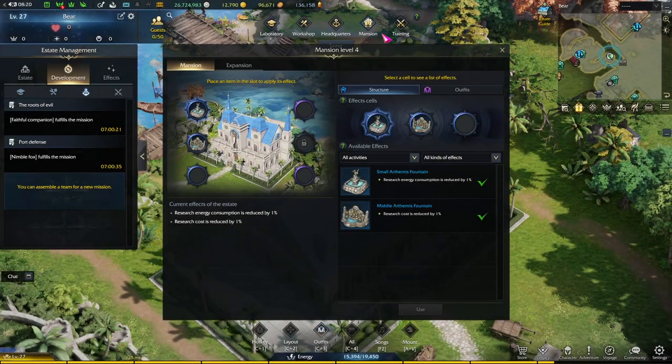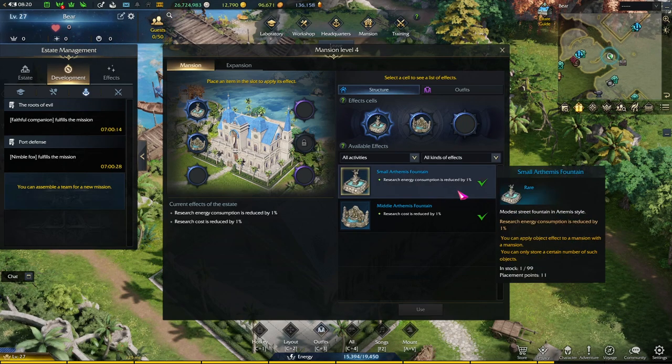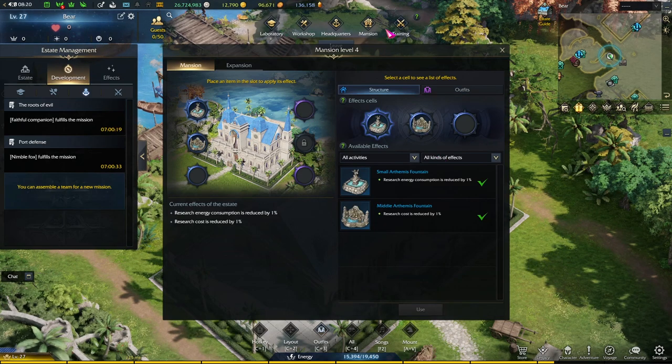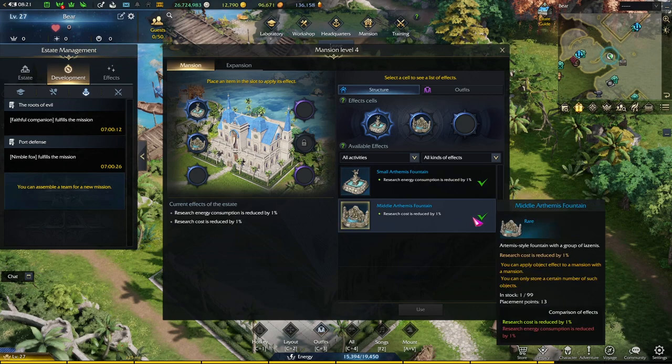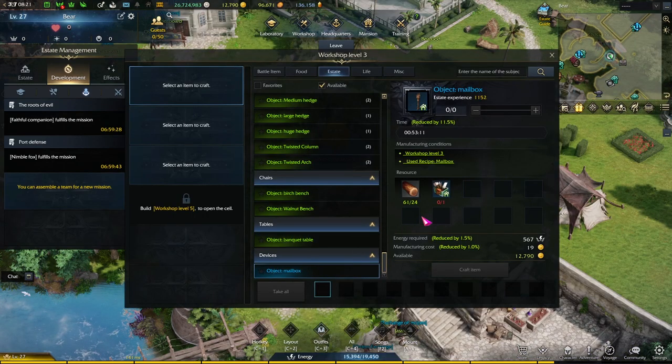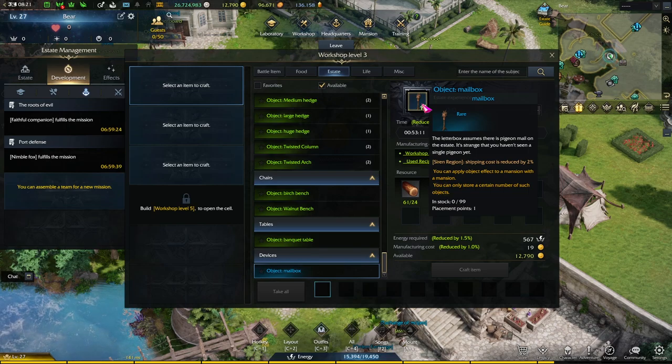The next facility is the mansion tab. This tab is for adding additional bonuses to slots, like structure and outfits. You remember how in the workshop tab you can craft those blue structures? Some of those give you bonuses that you can slot into your mansion. For example, some of the fountains here give you reduced energy consumption as well as costs by 1%. There are other better ones, but these are the only ones I have. There is also an outfits tab — I don't have any, but you can also slot those in to give you more benefits. If you look at the workshop tab and hover over the blue items, it will tell you what they give when you slot them in the mansion.